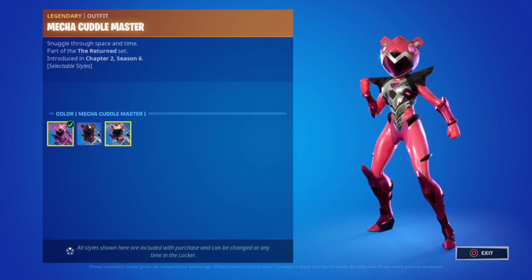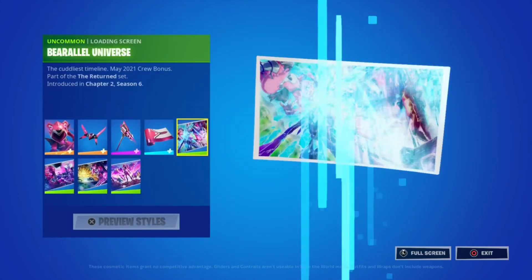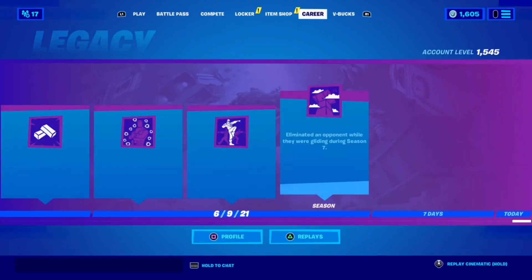So you get the Color Master with the edit styles, the Wackboying with the edit styles, Pickaxe with the edit styles, Wrap, and then all of the loading screens. Very cool. But that's a short review — see you next time!